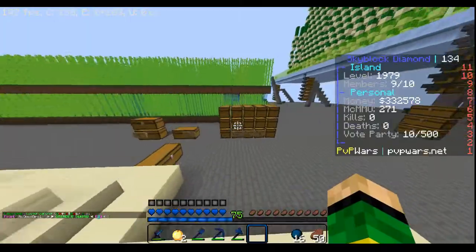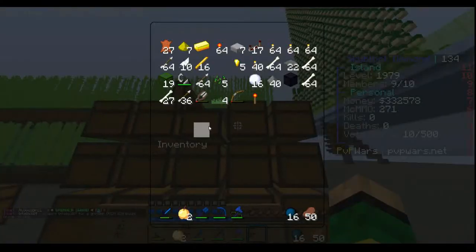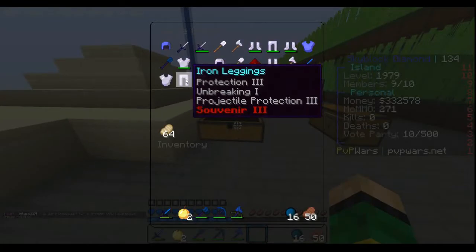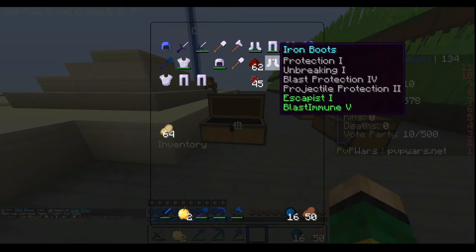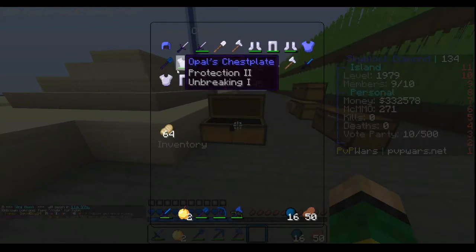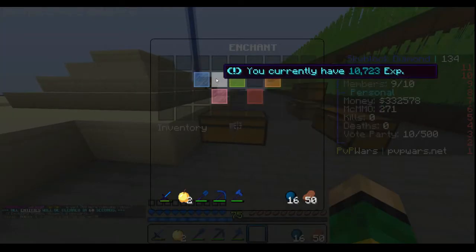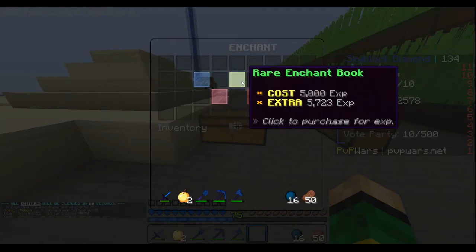This is where all of our storage is — all our blocks right there, food, random stuff, and all gear right here. There's an envoy that happens every so often; the next envoy is going to happen in 12 minutes. The envoys give you gear with enchants. You can see I have 10,000 XP.